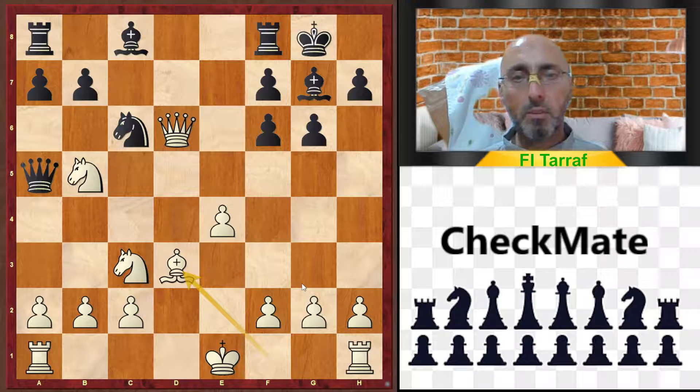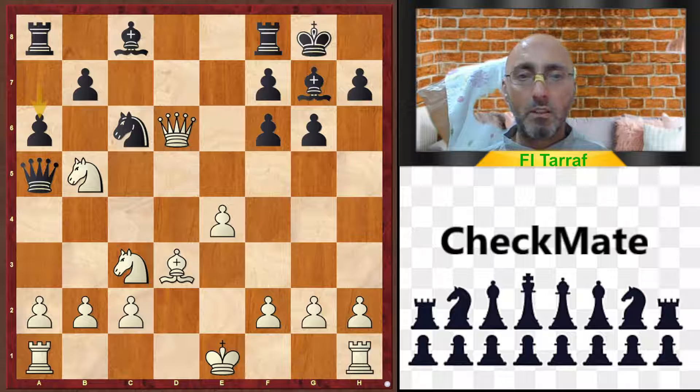In the game, white played bishop to d3, thinking that he is developing and everything is okay. But he forgot that his king is still in the center, the knight is under attack, and the queen is not safe. So, a6 — an excellent and interesting move — attacking the knight that protects the queen.